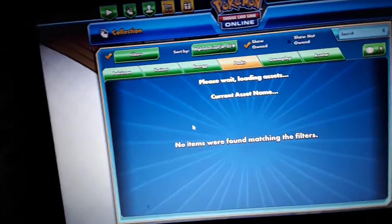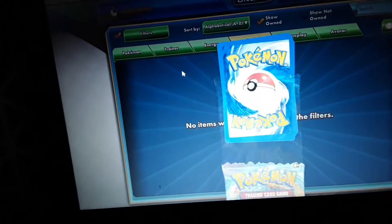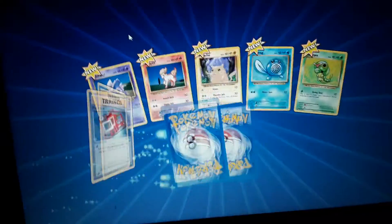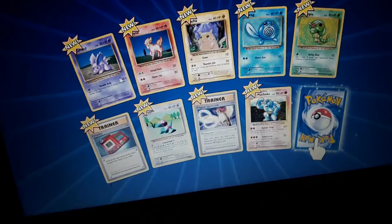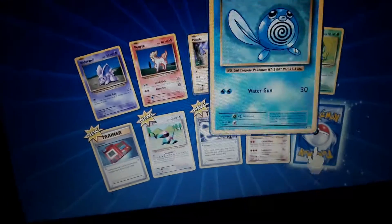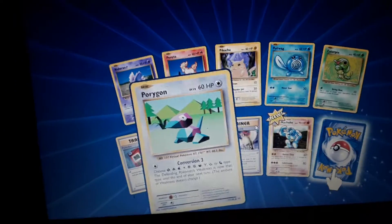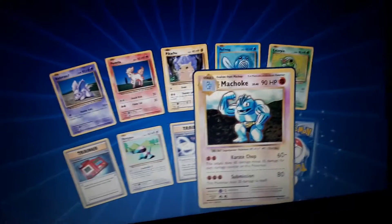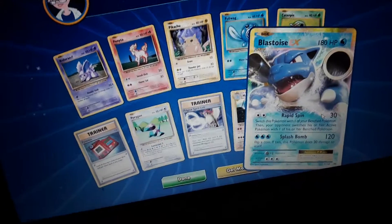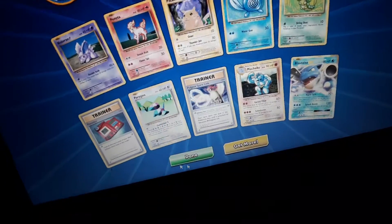XY Evolutions, last pack. Let's hope we get something Rare — this is all gonna be new. We have a Nidoran Female, Ponyta, Fat Pikachu, Poliwag, Caterpie, Pokedex, Porygon, Pidgeot Spirit Link, Machoke, and last but not least... a Blastoise EX! Not too bad! Nice job!